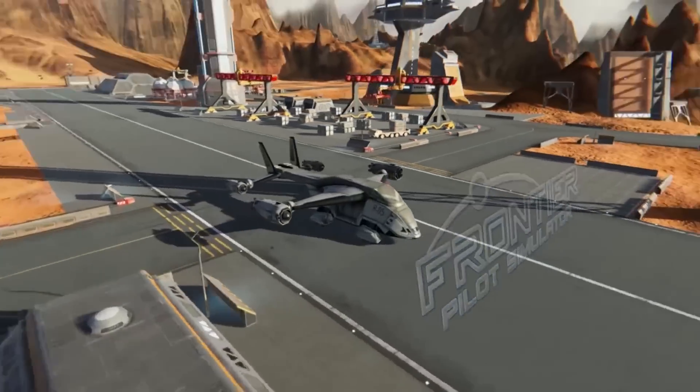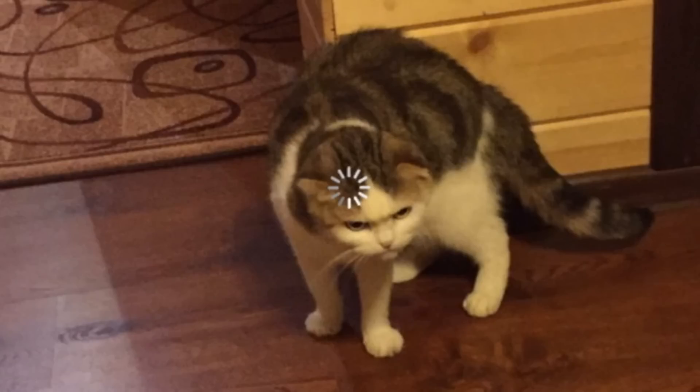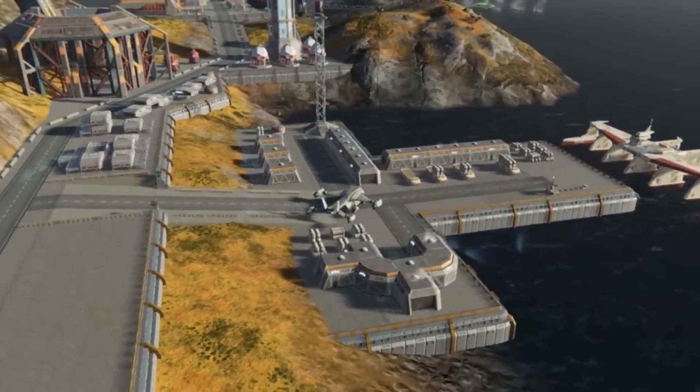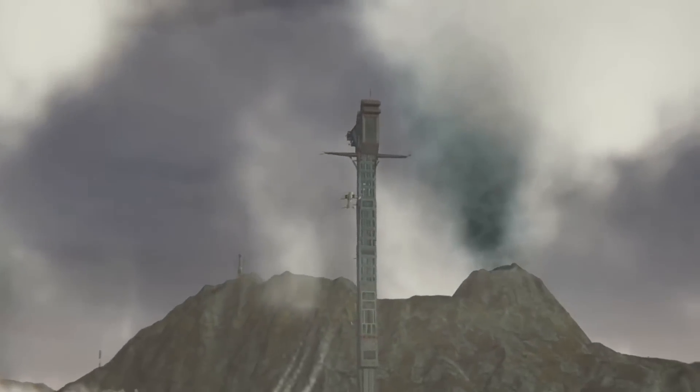This is a pretty new concept — you don't see too often these days. Basically the action takes place in the future, on some new planets, on some colonies. You get to fly around these spaceships, deliver things around, take passengers, and explore.